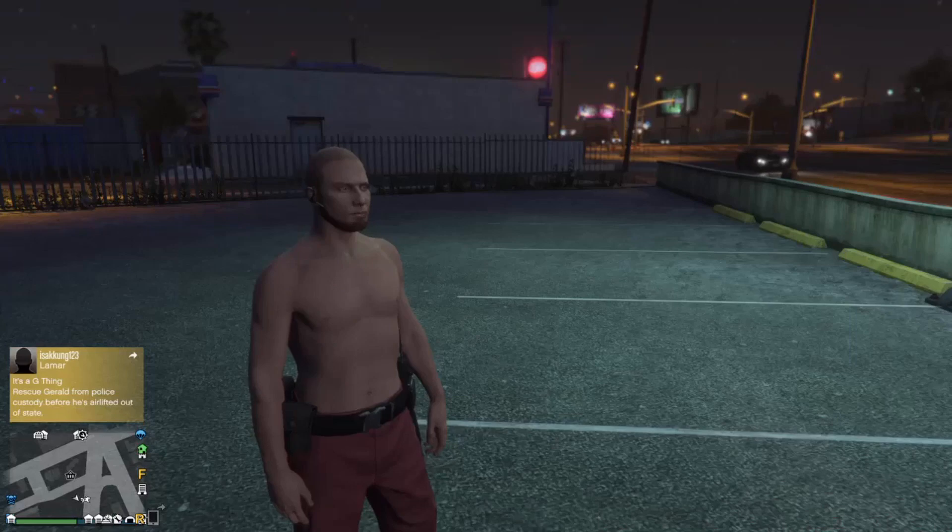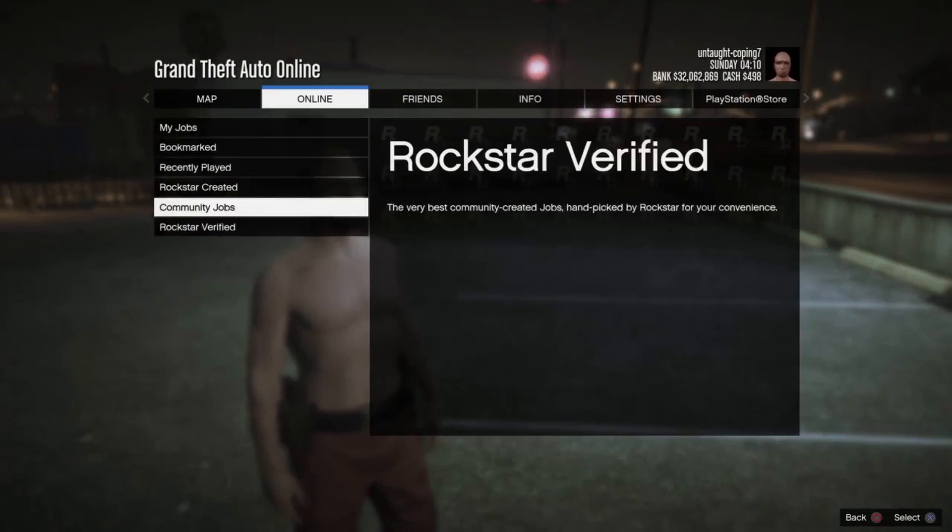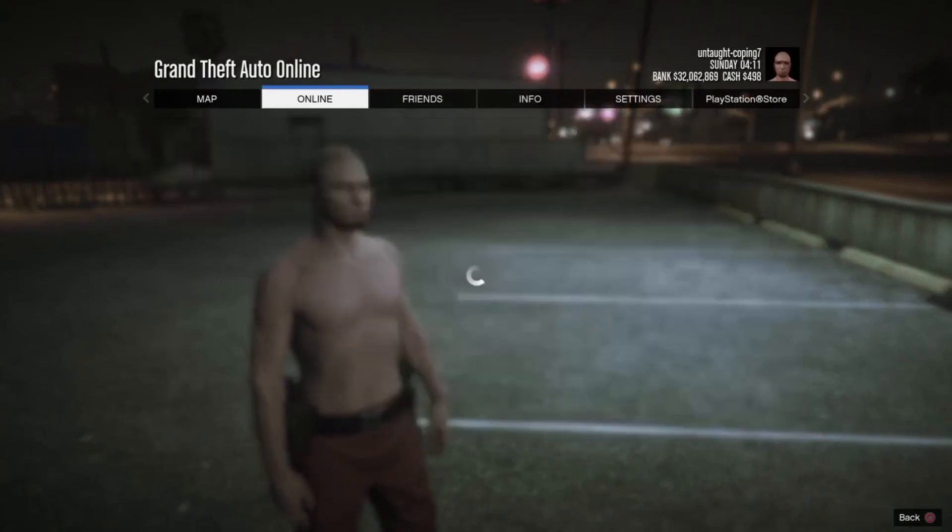And once you have bookmarked the mission, restart GTA 5 and then load into an online session. To start up It's a G Thing, just press Options, go to Online, Play Job, Bookmarked, then Missions, and then start up It's a G Thing.